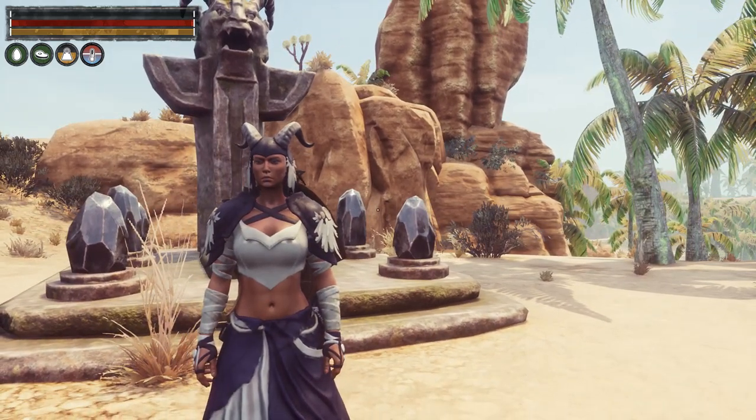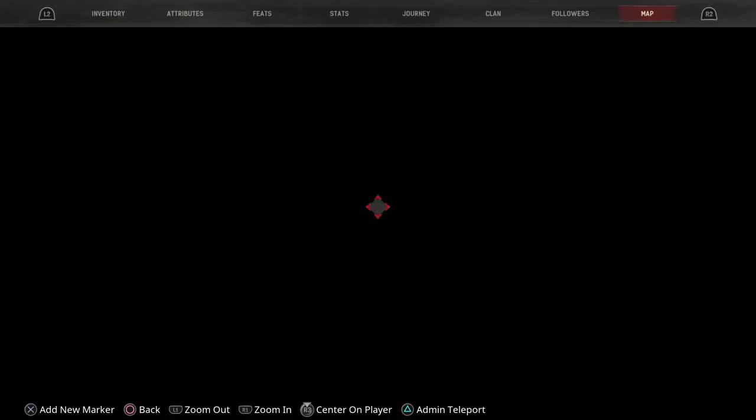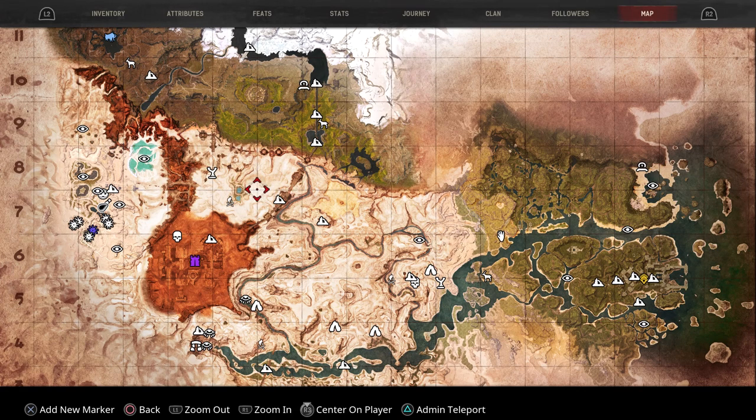Let me show you where you need to go. We'll pull up our map here — this is where you want to go. I will meet you there.